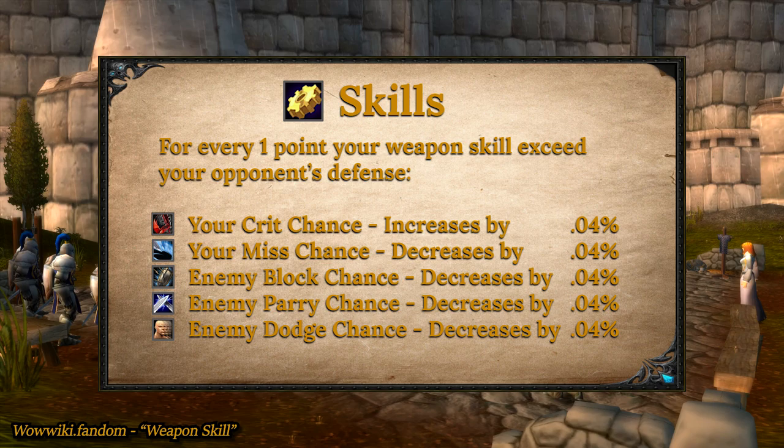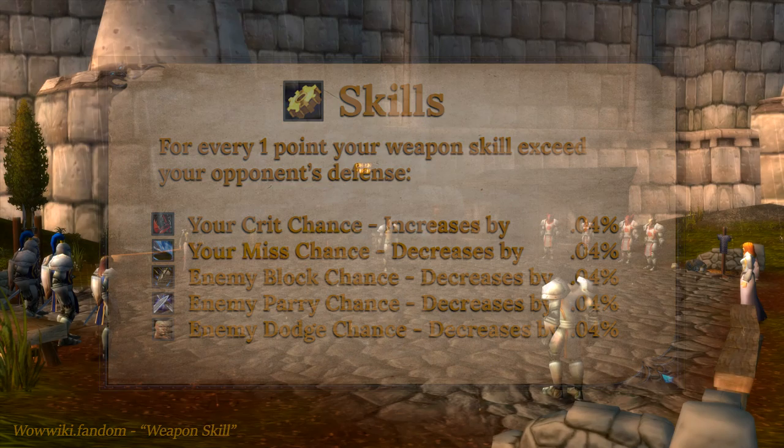Now before moving forward, let's talk about what these actually are. These are called attack results, and all of the possible attack results are as follows: hit, critical hit, miss, block, parry, dodge, glancing blow, and crushing blow.